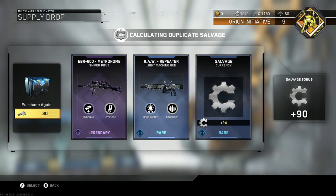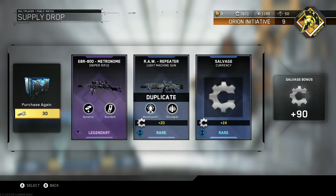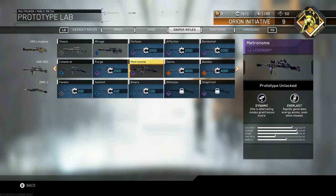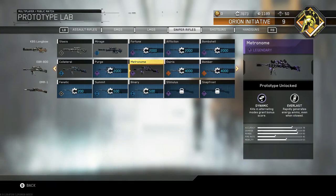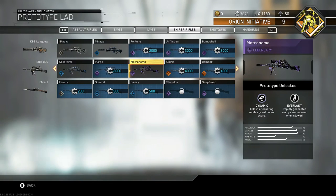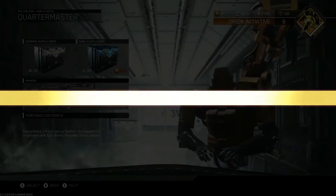I think they added - correct me if I'm wrong down in the comments - but is this EBR 800 a new variant for today? I don't remember that. Let me check this out real quick. In the Prototype Lab, EBR - maybe they had this one already. Because the Purge was the only one with the nuclear on it, so I'm not sure if this is new. I wish it would say like 'February Contraband' like Black Ops 3 did. Kills in altering modes grant bonus score - so I was wrong about the new weapon being the first time they've done that, I apologize.